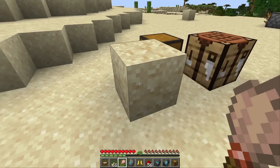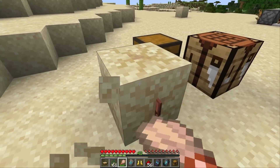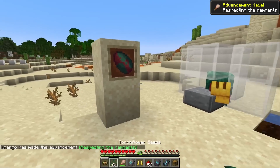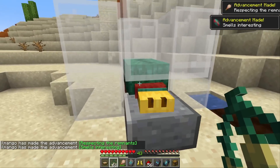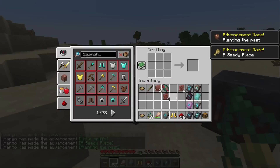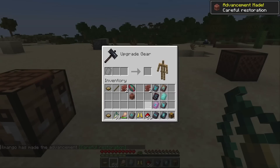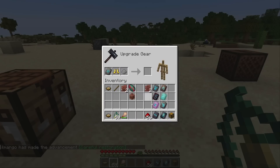There are also seven new advancements in the game. Let's speedrun them. First, you need to brush some suspicious sand and get a shard. Then you need to obtain a sniffer egg. You need to feed a baby sniffer some seeds. Then you need to plant seeds. Then you need to craft a pot out of those shards. Then you need to use one of those templates at a smithing table on some armor.